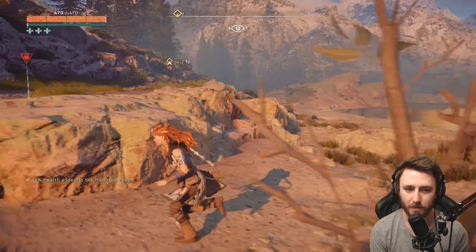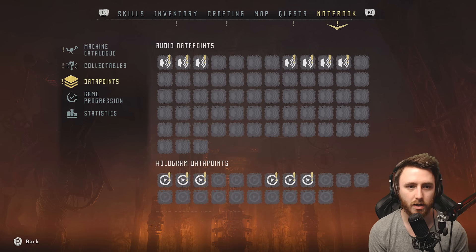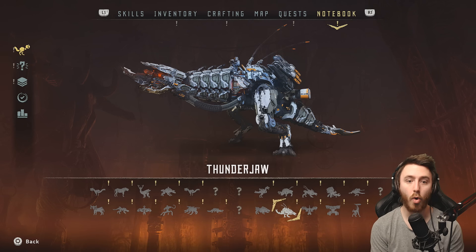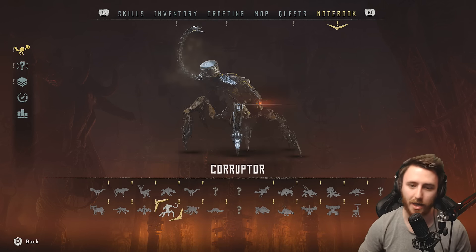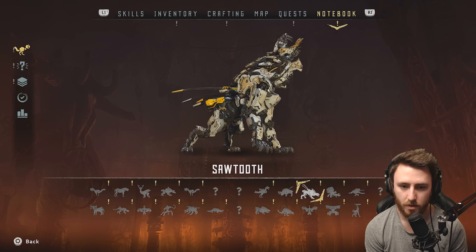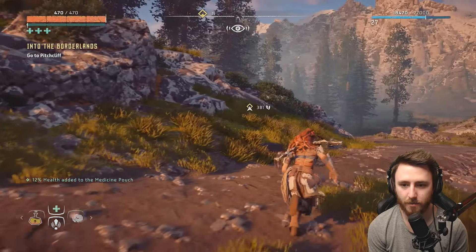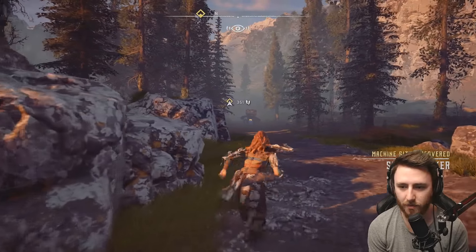No, that's like the... what is it called? About to find out — actually, we can look. Notebook, machine catalog... thunderjaw. Oh no way, it's this big-ass thing. That's a snapmaw. I can't do anything with that one. What were the other ones? A stormbird — a stormbird I can do too. The thunderjaws are the badass ones. I forget the names of them really quickly.